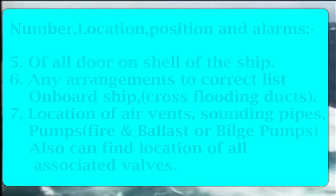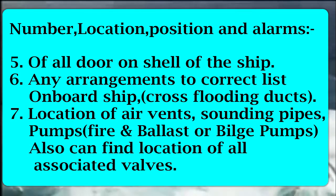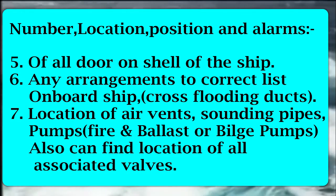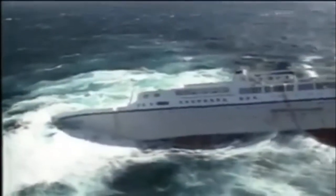Number seven: the location of all bilges, air vents, bilge and ballast pumps, sounding pumps, fire and GS pumps, etc. Along with these, the plan provides information about all the required valves on the ship. This covers all the information which we can get through the Damage Control Plan.